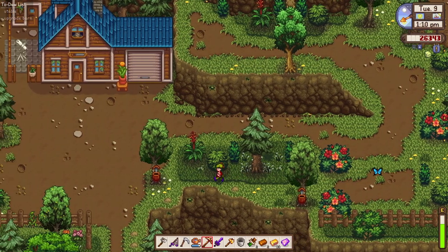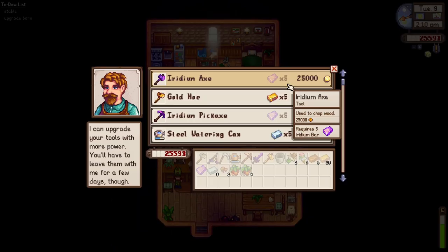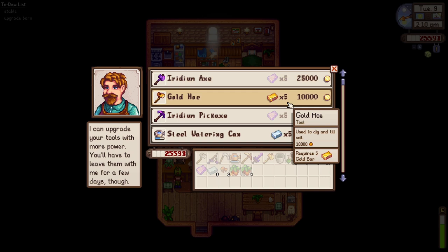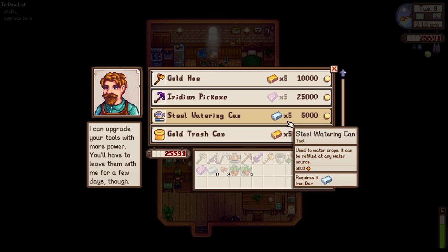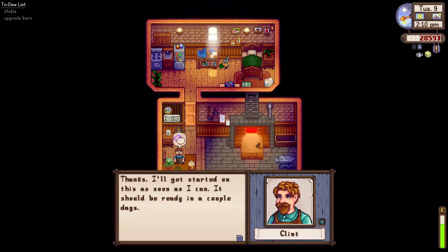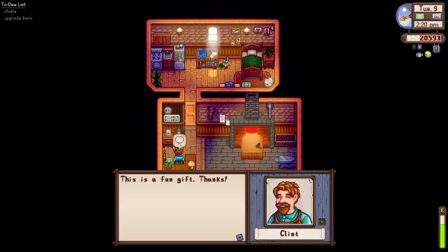Let's go ahead and check Clint's place to see what other tool upgrades we can do. Clint loves ice cream! We could upgrade to a gold hoe, and also we could do a steel watering can. Let's go ahead and upgrade our watering can, and then give ice cream to Clint. Look at that happy face — I'm glad to see Clint's face smiling finally!